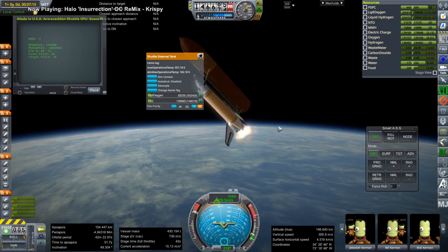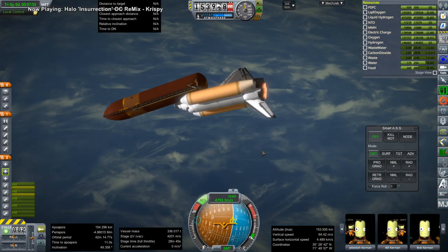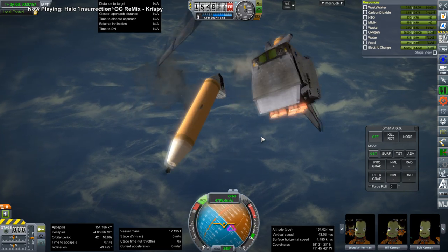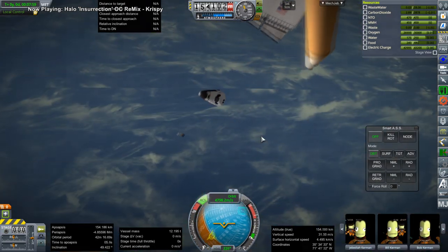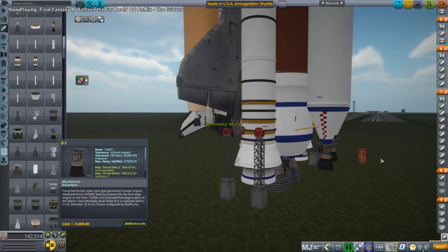We need to fix that if we want to get to orbit. I try to let go of the external tank when we've got too much rotation going on, and that's what happens. Thankfully we are just testing. But even if we had survived, we didn't have enough delta-v — we were nowhere close to orbit.